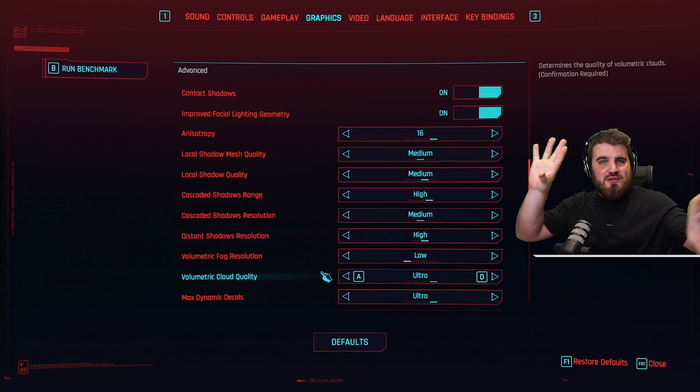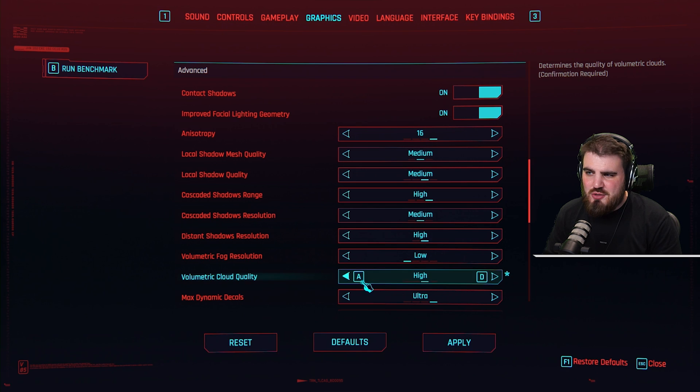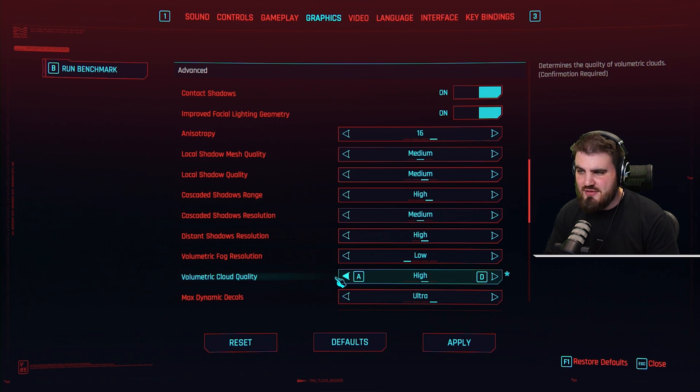So this is only going to have an effect in areas where you've got more of the skybox available to see. I'd recommend you put this at high — it means that when you are in scenarios where you can see the clouds, it's not really tanking your FPS like ultra does, and it looks pretty much just as good. Keep in mind this won't affect FPS much in most scenarios.